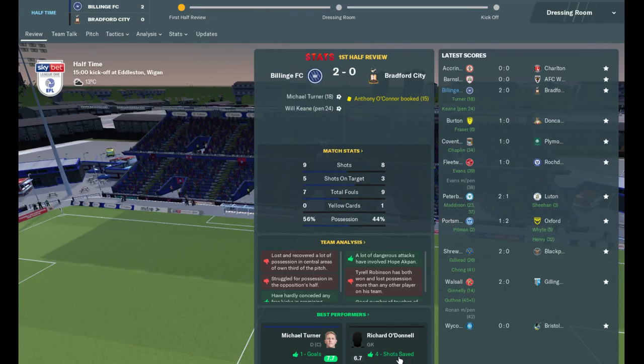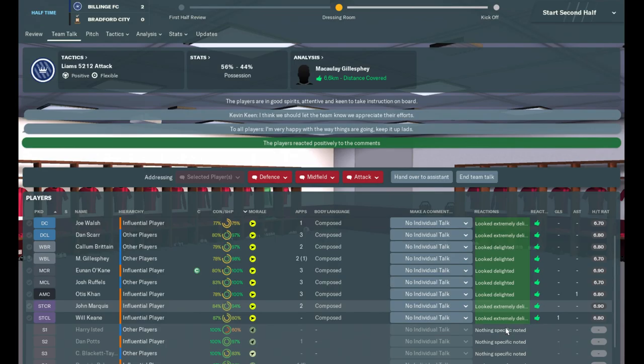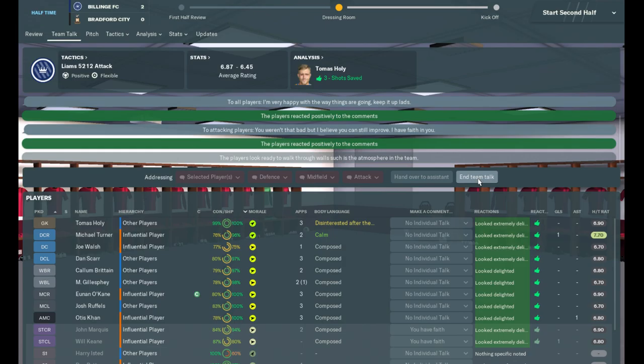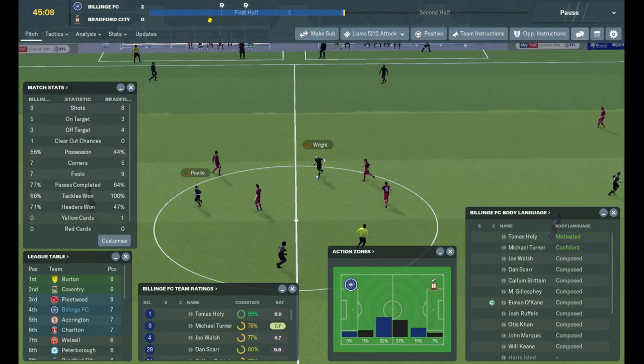Right, half time — we're 2-0 up. Best performer: Michael Turner for us, Richard O'Donnell for them — their goalkeeper with four shots saved. We're peppering their goal. In the dressing room one player seemed disinterested from my sideline shout, but the rest look calm and composed. I'm going to do a passionate team talk: 'I'm very happy with the way things are going, keep it up lads.' Everyone is extremely delighted — that's giving everyone some motivation. Let's try and motivate the attack a little more: 'I believe you can still improve.' Hand over to assistant and end team talk. Let's go.